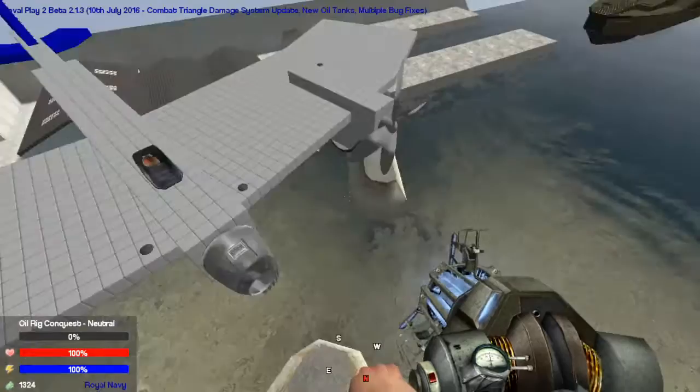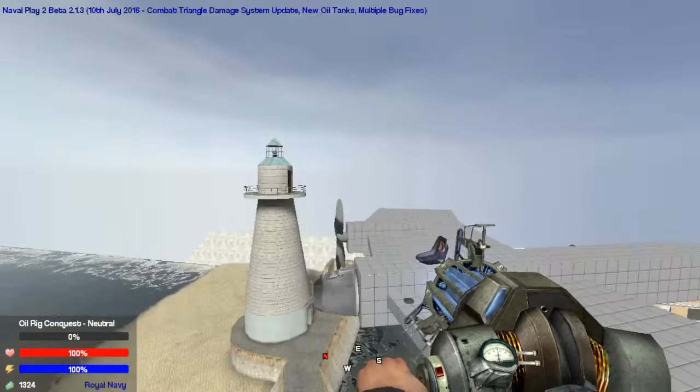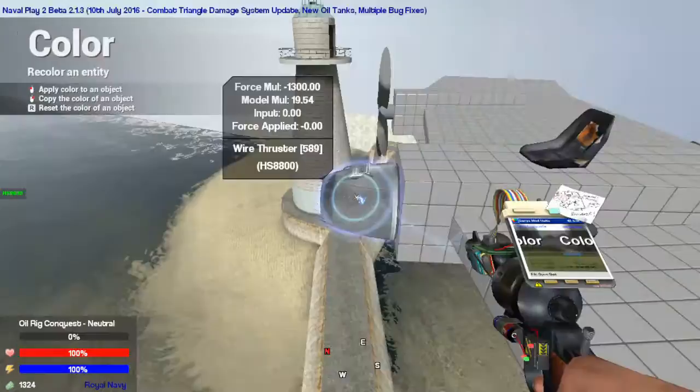So basically here it is — it's a very very basic thruster bomber, but it will work. Now first things first, you've got this huge thruster right on the front. I like it because it kind of gives it a bit of a curve, but if you don't like it, just hold Q and you can go down to colours, move this transparency bar all the way down, and you can make it invisible. But I like it, so I'm keeping it like that.